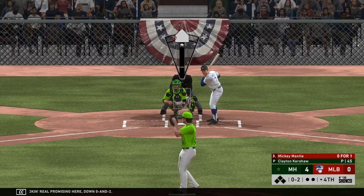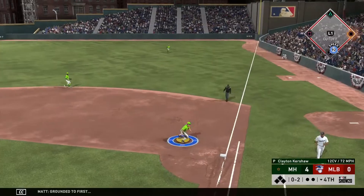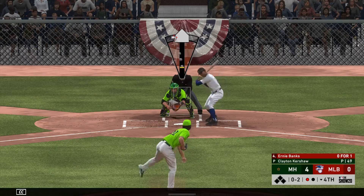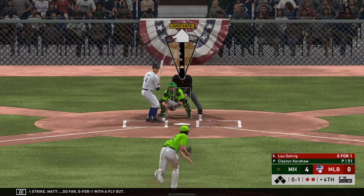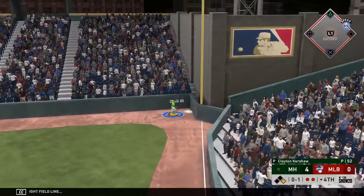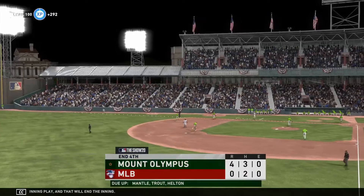Looking real promising here, down oh and two. Grounded to first — reined in. The next 0-2: swung on fastball, no balls and a strike so far, 0 for 1 with a fly out. Now he turns on a fastball and sends it deep down the right field line, and he will get there to make the running play — that will end the inning.